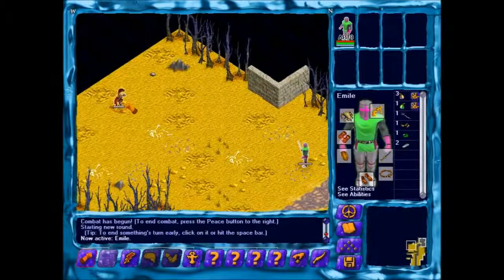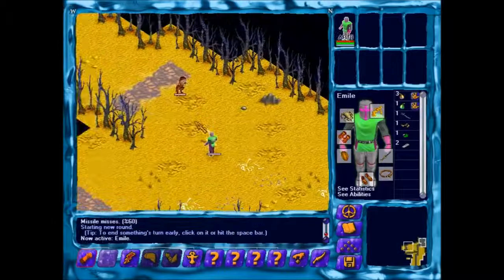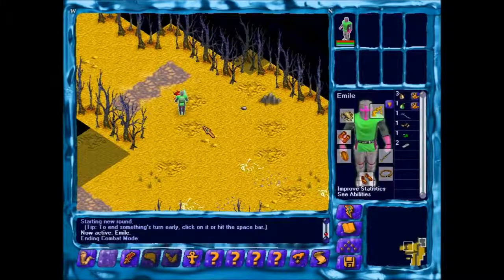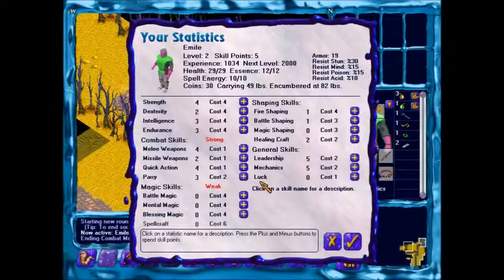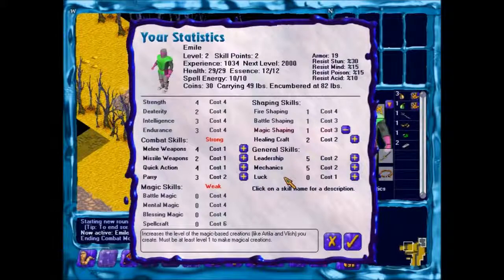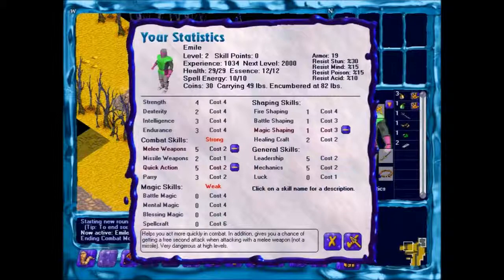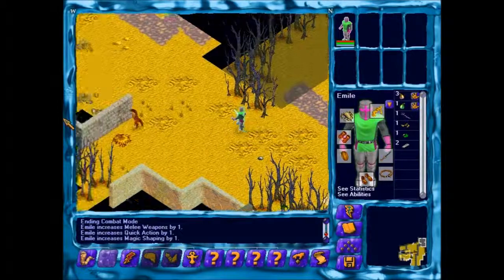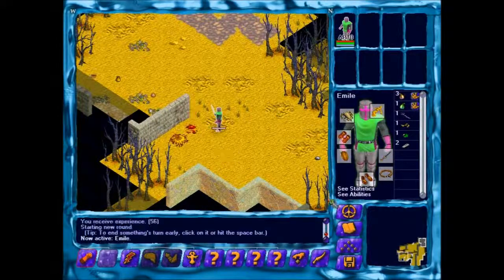There's the Fiora — charge! And we still need five action points in order to attack. We leveled up! The level up sounds a bit different now. We have enough essence now to use that thing. We're carrying a lot and we're encumbered at 82. We'll improve magic shaping a bit, and melee weapons and quick action at five. That's fine. I think we'll probably do something else next time. Another rogue — that is now dead.